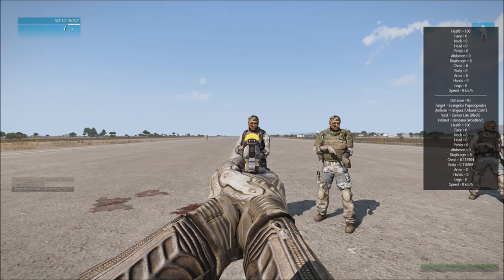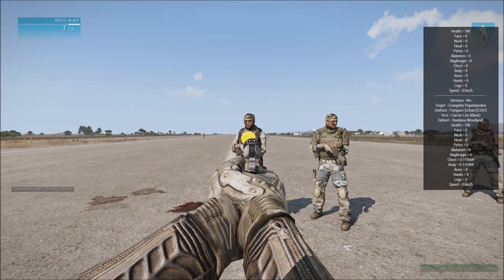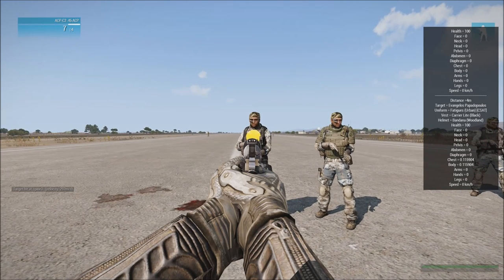So I just shot this guy. His health is actually still at 100, so he didn't take any health damage. Now, the other things I need you to look at are below. There's face, neck, head, pelvis, abdomen, diaphragm, chest, body, arms, hands, and legs. Those are hitboxes. You can see that his chest and his body hitbox have taken what looks like 11 damage.